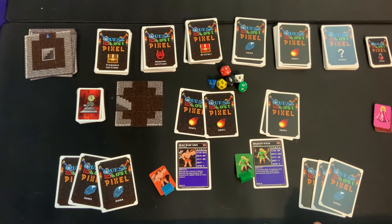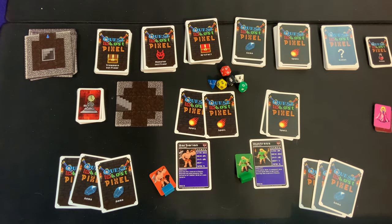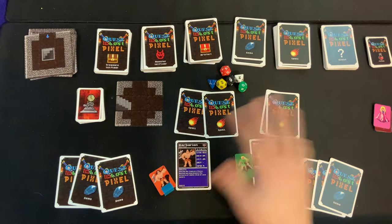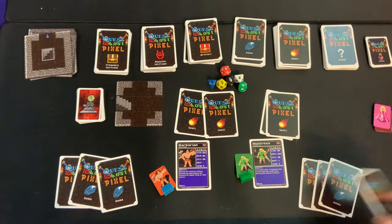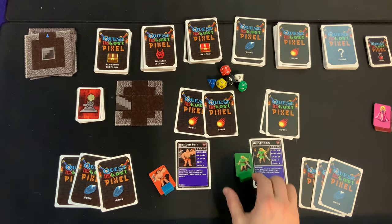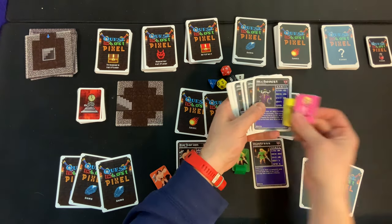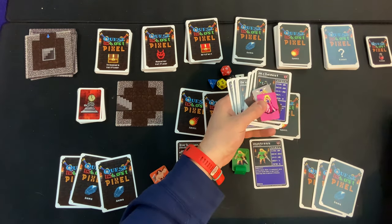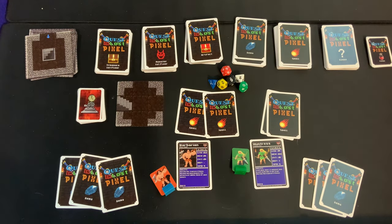The first thing you need to do is decide how many players you have. I'm going to show you how to set up a two-player game, but I'll also give you the details for different player counts. First, go through the hero deck and pick out one of the heroes you want to play as. Get that hero card and their matching standee, then the rest of the standees and characters can go back into the box — you will not need them.